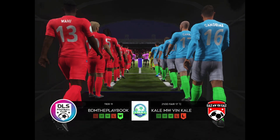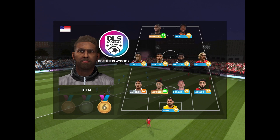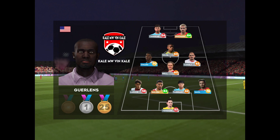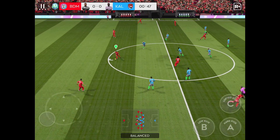Everyone's hopeful for a good game today. This is the XI unveiled by the home team. They're playing 4-1-2-1-2. This diamond-shaped midfield supports both defence and attack. A cheer goes up as we start the match.